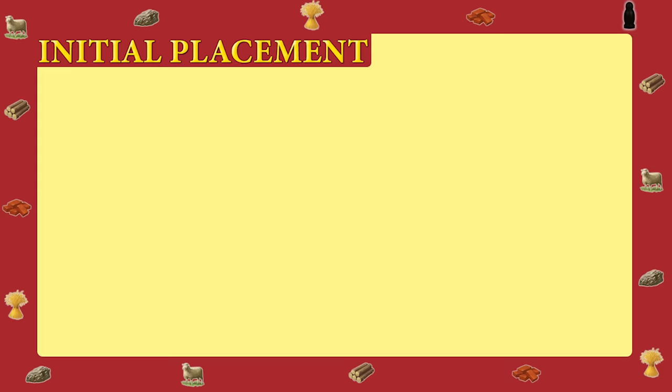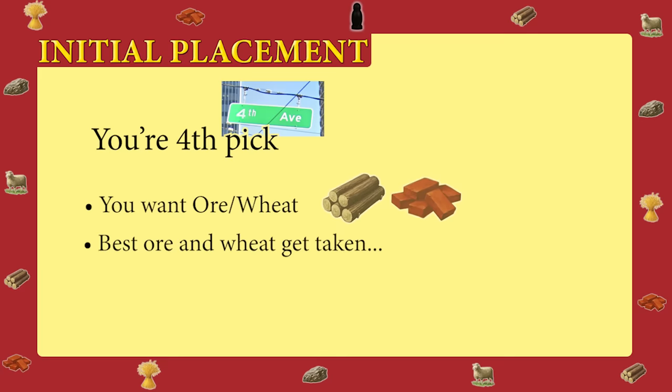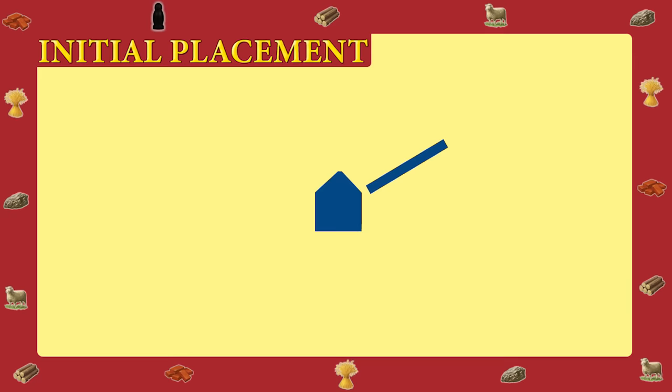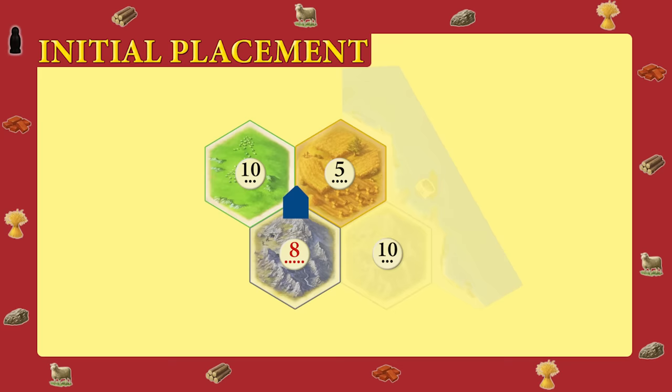Also, your resource strategy might change depending on other players' picks. Let's say you pick 4th and your plan is an ore-wheat strategy. If all 3 other players scoop up the best ore and wheat spots but prime wood and brick spots remain, you may want to switch gears and own the wood and brick of the board, picking up ore and wheat later as you develop. Most importantly, you want to maximize your odds. This also goes for your initial road — your initial road is one of the best freebies in the game, as it can quickly get you to your next settlement, but it can also be badly squandered. As you place, be thinking of what you want it developing to, or in other words, be anticipating what settlement you're going to build from it.